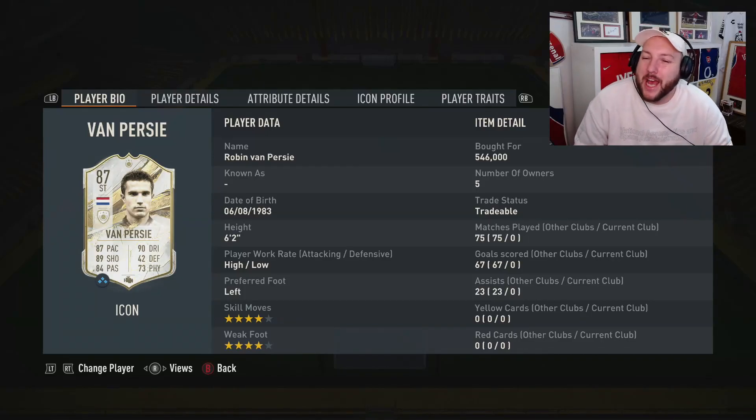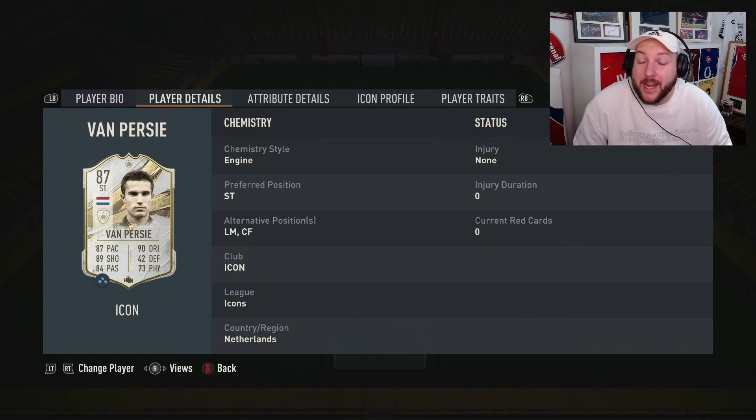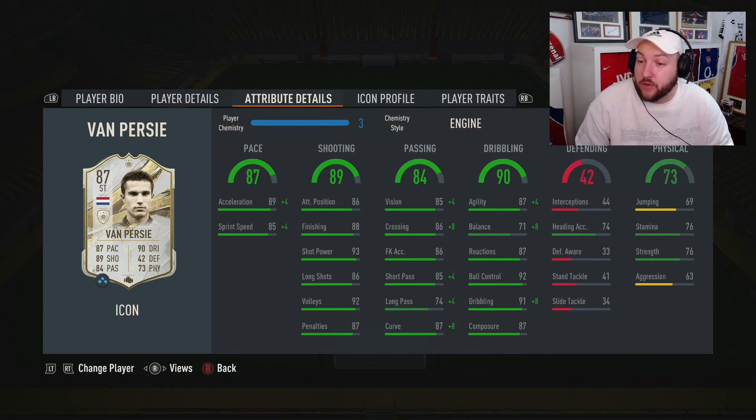Welcome back to the channel. Today we are looking at the 87 base Van Persie — high/low, left footed, four-star four-star, six foot two. He can play left mid, center forward, or striker. Left mid is an interesting one for chemistry. He's got really good acceleration, sprint speed, amazing finishing and shot power, long shots, really good agility and composure, ball control and dribbling, and very good short passing.